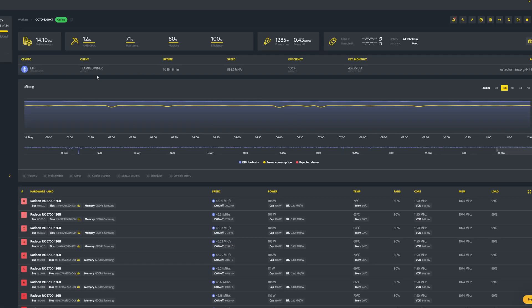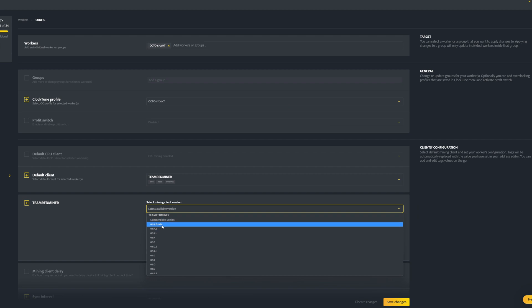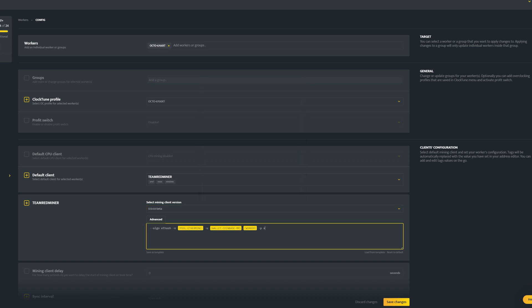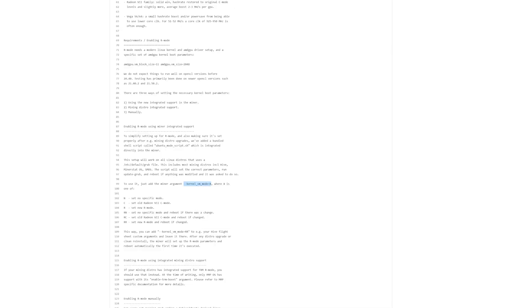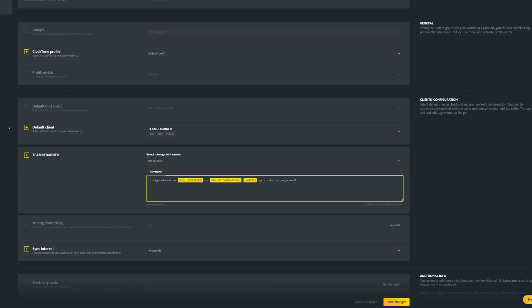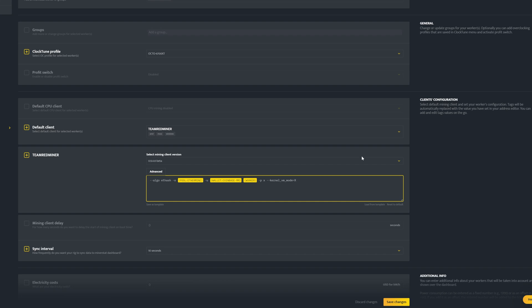I'm going to switch over to the dashboard and go to edit config. We are currently on version 9.4.2. Under settings, the latest version has the beta uploaded — MinerStat does not set the latest available version to any betas by default, but they add it in case you want to try it. We're going to click the beta, open the config file, and add the R mode parameter to the end of the text string, replacing 'X' with 'R', then click save changes.